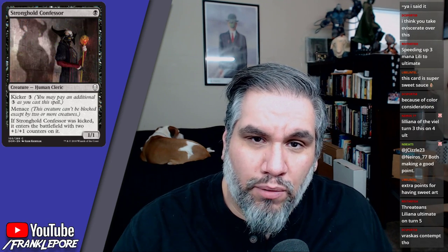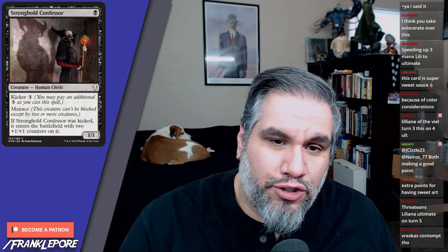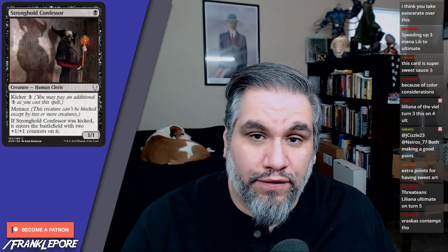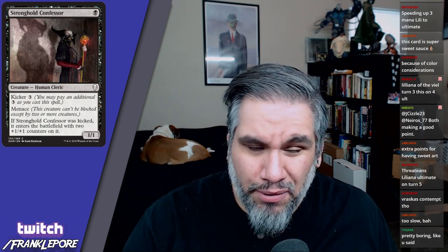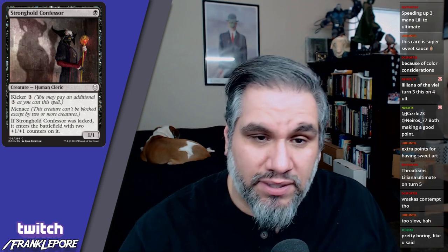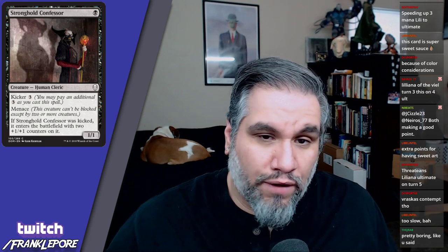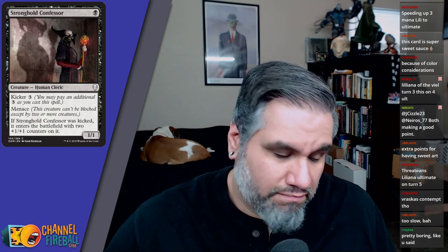Stronghold Confessor: one-one menace for one mana. If kicked, it enters with two plus one plus one counters, making it a three-three menace for four mana. Both modes are fine. You'd most often play this kicked as a three-three menace, or as a cheap late-game blocker when you want to spend your mana on something else.